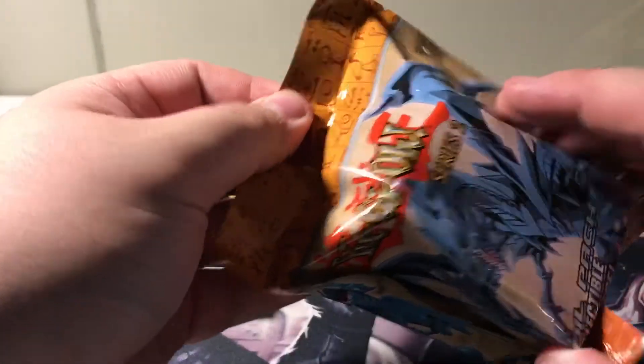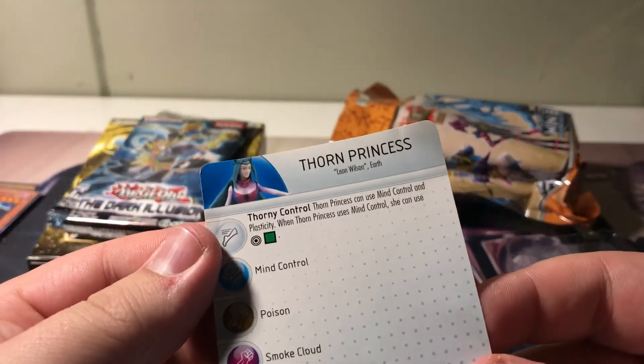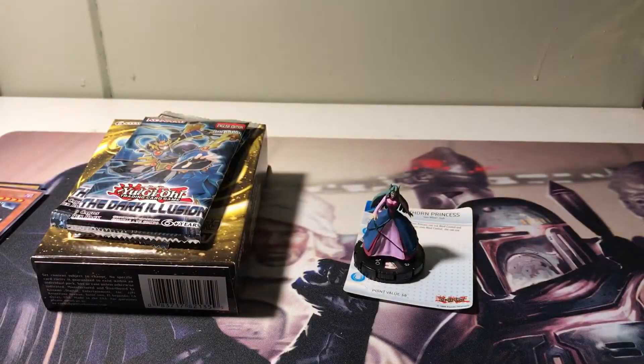I'm going to get into those Heroclix. I want to see if I can get anything cool. I cannot tell who that is. Let's see if they'll tell me or not. It doesn't look like it. Oh, I got a card — Thorn Princess. We should have gotten something cooler, but it's all good.